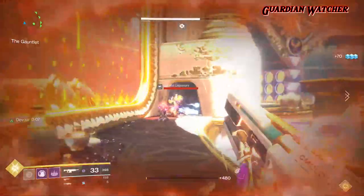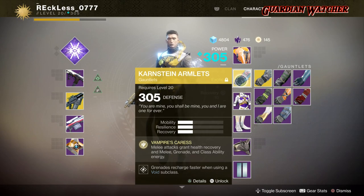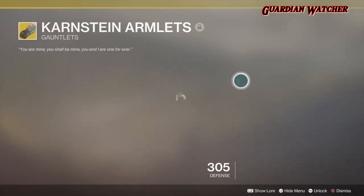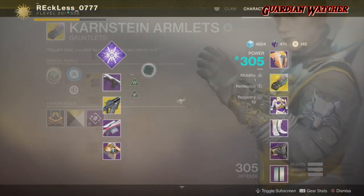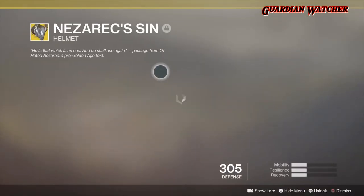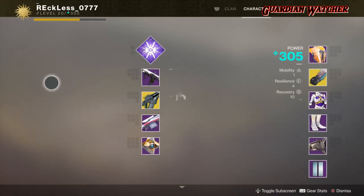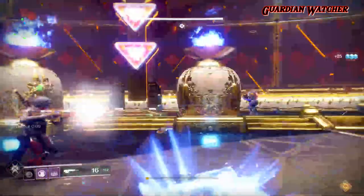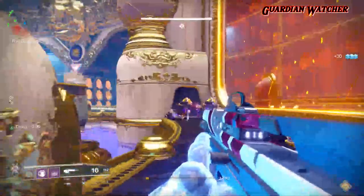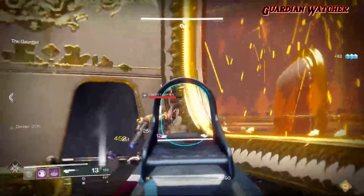We're going to go straight into the exotic pieces of armor I use. I primarily use two different pieces. My main armor is the Karnstein Armlets — you need to get yourself a pair because Xur is selling them this week. The intrinsic perk is Vampire's Caress: melee attacks grant health, recovery, and melee, grenade, and class ability energy. The second piece is the Nezarek Sin, whose intrinsic perk is Abyssal Extractors: void damage kills increase ability energy recharge rate. Due to the wording of Nezarek Sin, you don't have to be a Voidwalker to get this effect — you just need weapons that do void damage. Both of these exotics are top picks and are universal, meaning you can use them on any Warlock subclass.